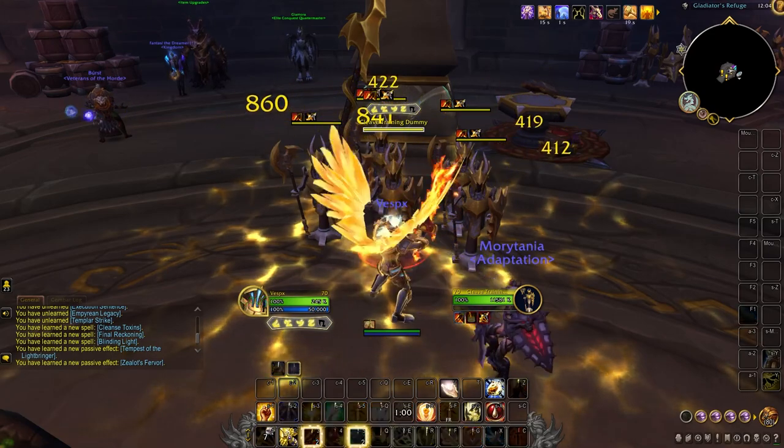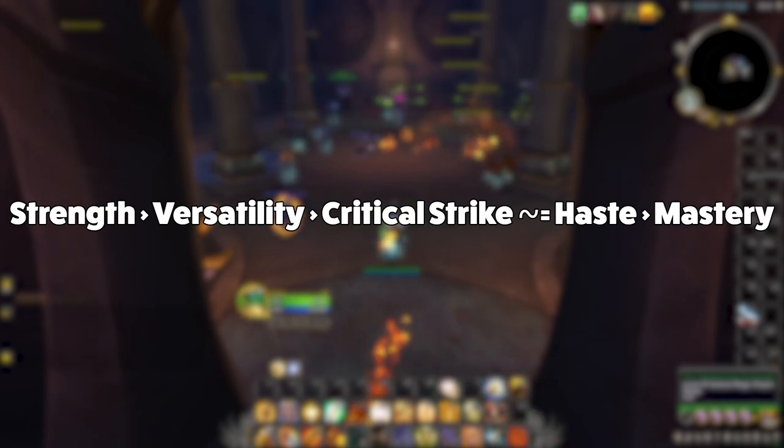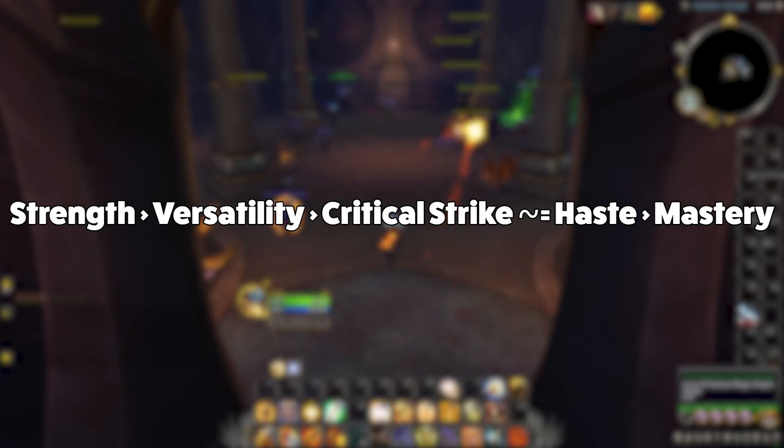Moving on to stats for the Retribution Paladin — as always, if you're ever confused about whether a piece of gear is an upgrade, I'd always recommend simming your character first. That said, Ret Paladins generally want high item level pieces as Strength is their favored stat. For secondary stats, you'll want to lean towards Versatility first, then Crit, then Haste. Generally Ret doesn't really stack a single secondary stat, so simming is always going to be your best bet.